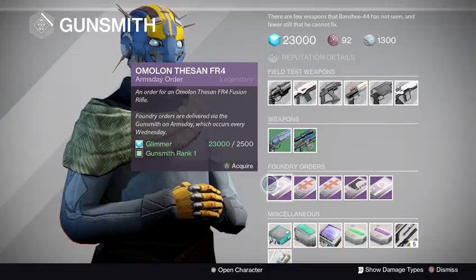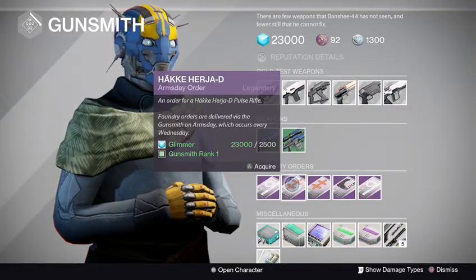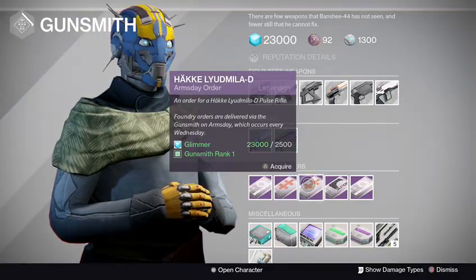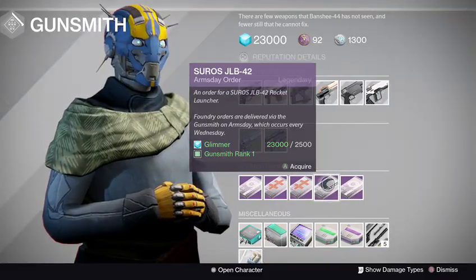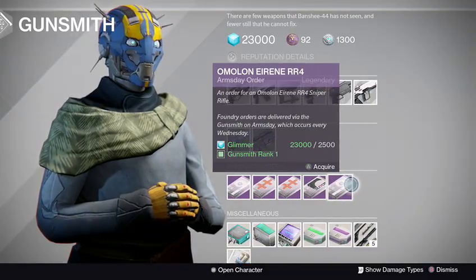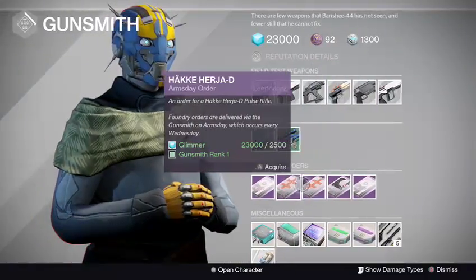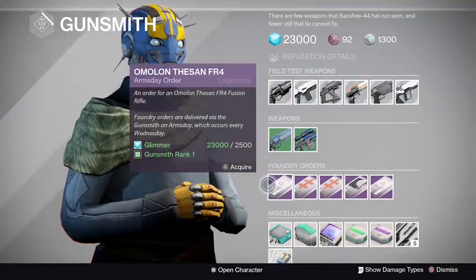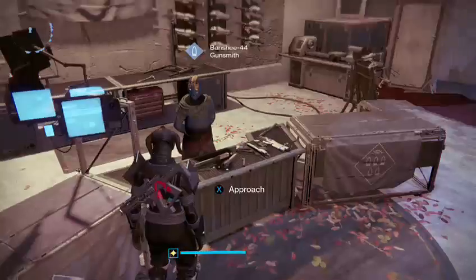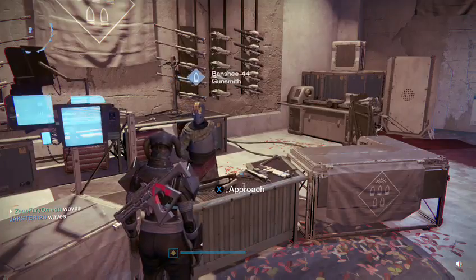Next week's orders: the Thysian RF4 fusion rifle from Amunon, the Herja D pulse rifle again — hopefully save your one from this week to use for next week — the Lumia D pulse rifle, the Seros JLB-42 rocket launcher, and the Anreen RR4 sniper rifle from Amunon. Hoping they have good perks on the pulse rifles next week. Thanks for watching, see you next Arms Day loadout — and remember, eyes up Guardian!